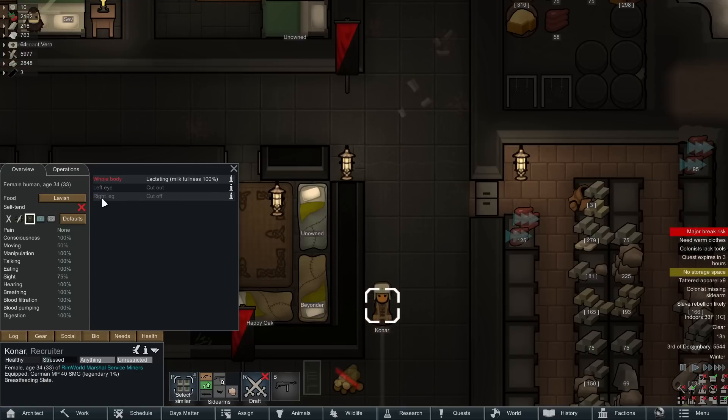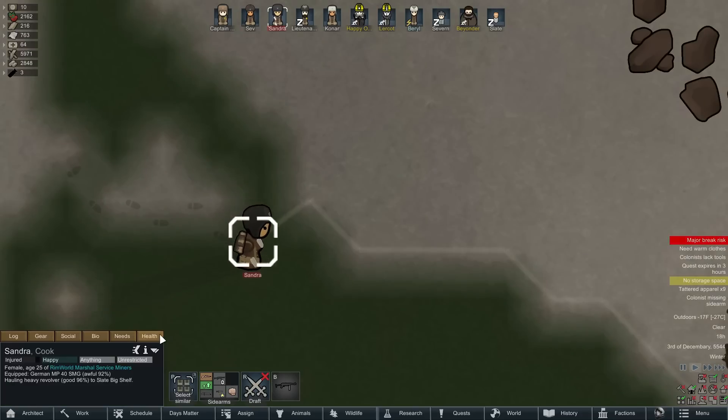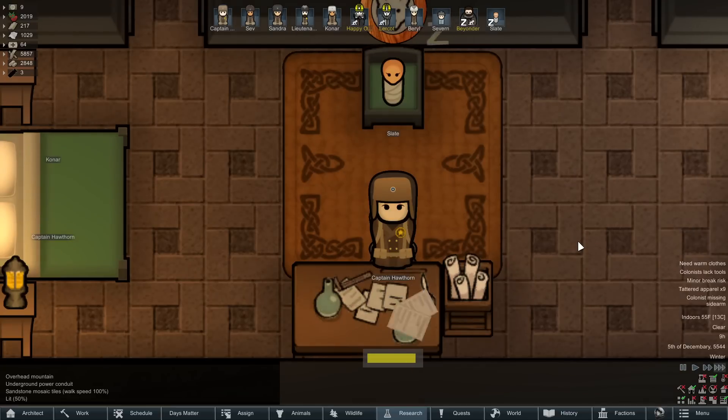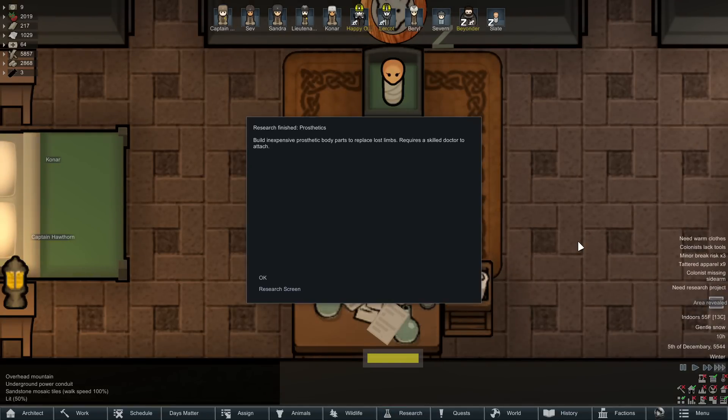Konar here is missing one of her legs. Just as well, Sandra's jaw is shattered. Prosthetics won't help with the jaw — we could just go ahead and install a denture, which we plan on doing. However, when people are starting to lose limbs, it's probably a good idea to start looking into some prosthetics.